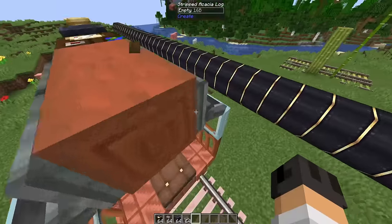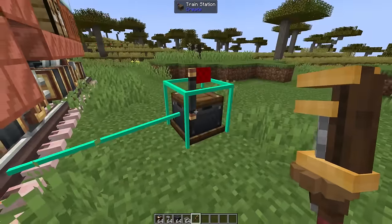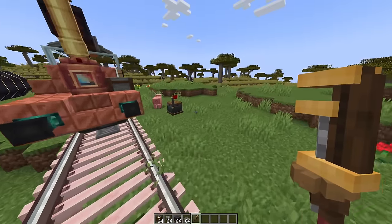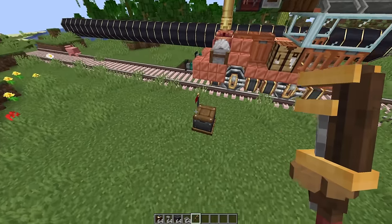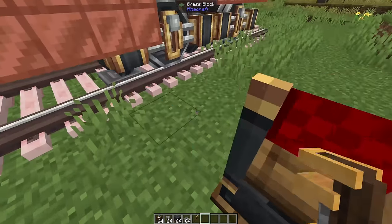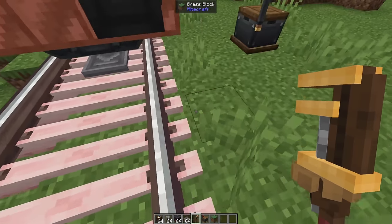Here's a huge quality of life change. If I pick up a wrench and hold it over a block that is connected to a track, it'll highlight it. That is sick. This would be so helpful when you have a bunch of train tracks, a bunch of train stations, just blocks everywhere — observers and stuff. I always end up putting out a bunch of observers and then kind of forgetting where I put them. It kind of shows me that it's going down this direction.